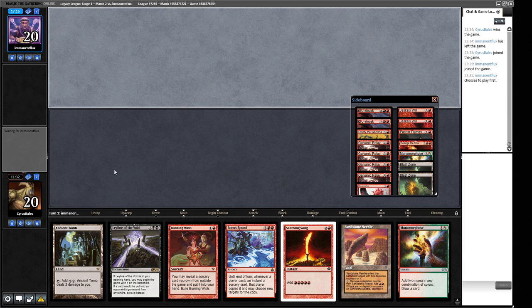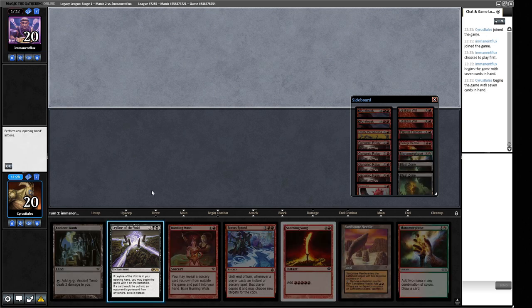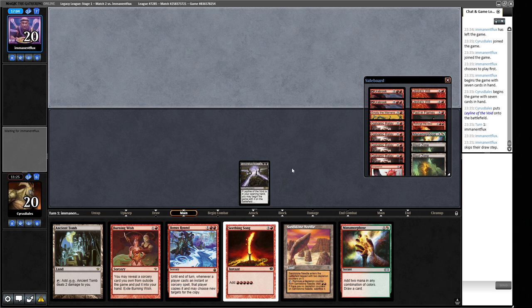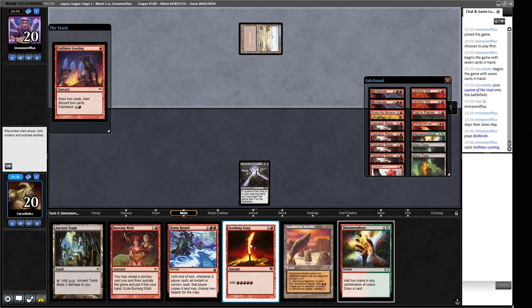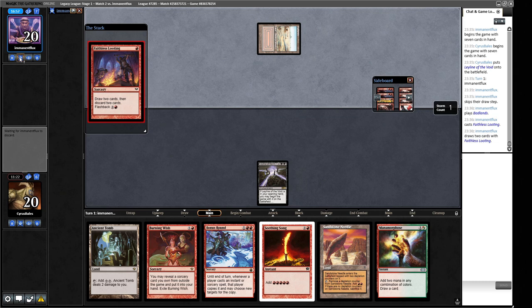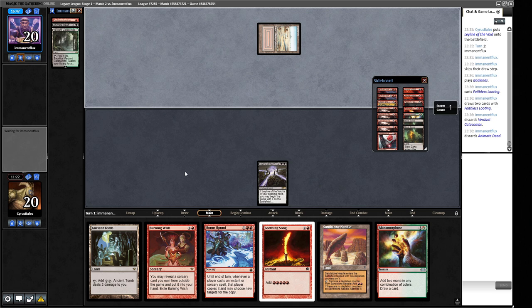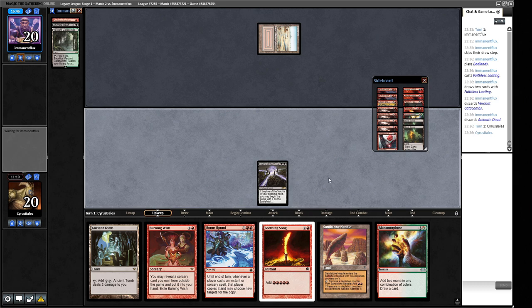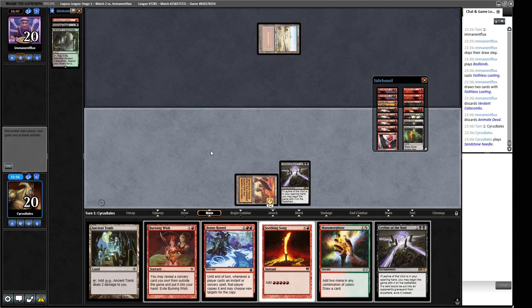This hand has a lot of action - we'll keep it. If they have Surgical Extraction our Burning Wish is going to be problematic since we can't really win without it. We start with Sandstone Needle. Next turn we can have four mana, potentially six. We put out their exile zone to track what's gone through. We can probably do a big Galvanic Relay on turn two if our opponent doesn't mess with our hand.